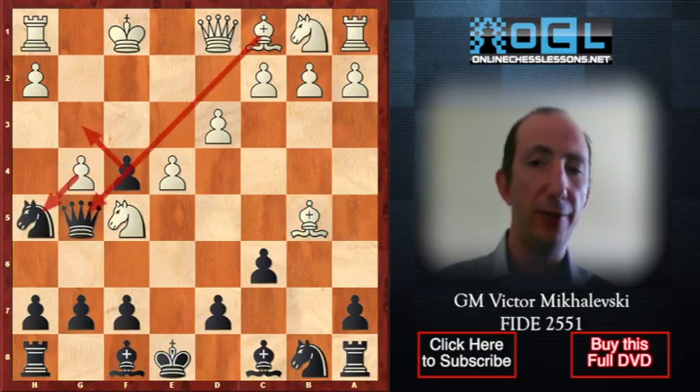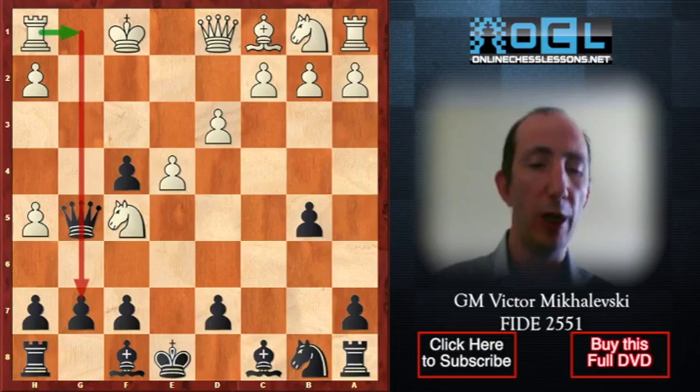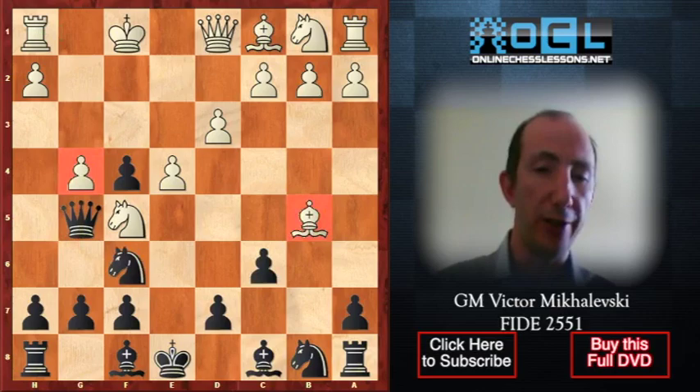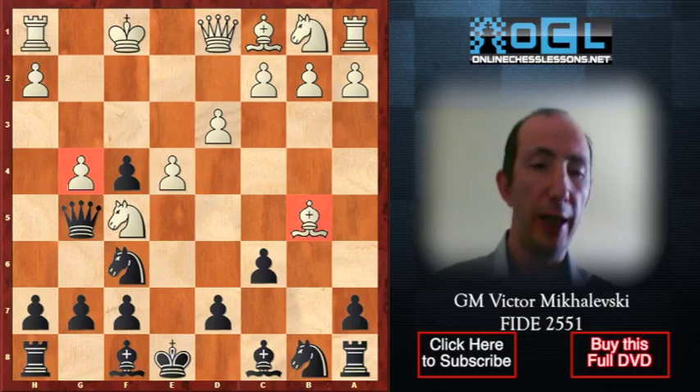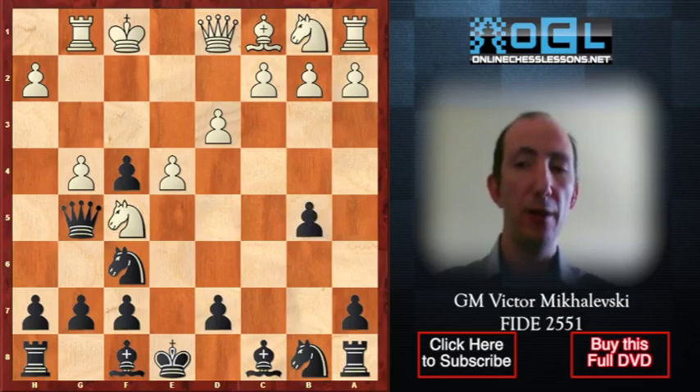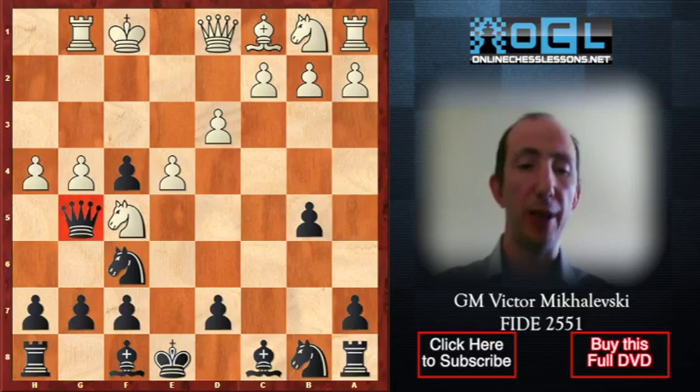In case of cxb5, gxh5, white is going to play Rg1, putting pressure along the g-file. After Nf6, both the bishop on b5 and the g4 pawn are under attack. But white ignores the threat of cxb5 again with Rg1 — a clever piece sacrifice. Black accepts the challenge: cxb5. Then h4 — attacking the queen. The queen on g5 starts feeling very uncomfortable.